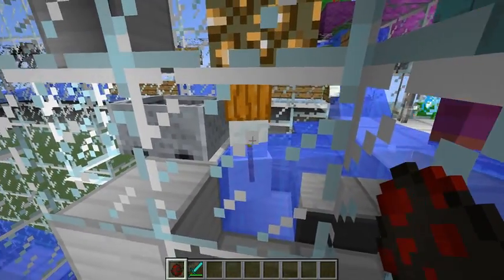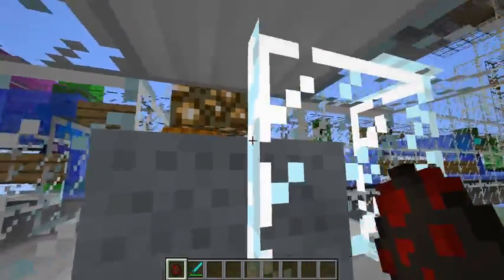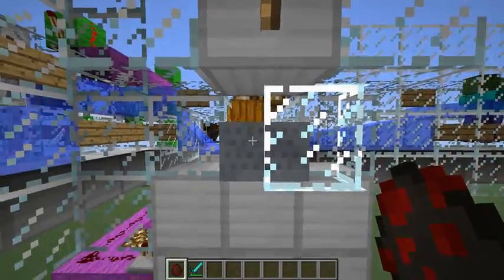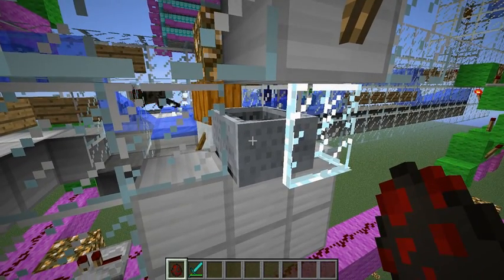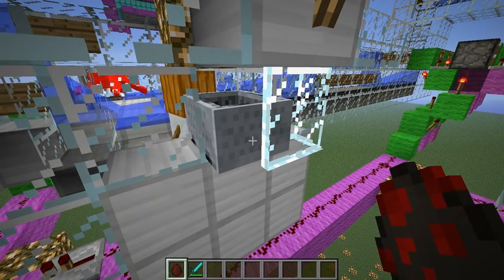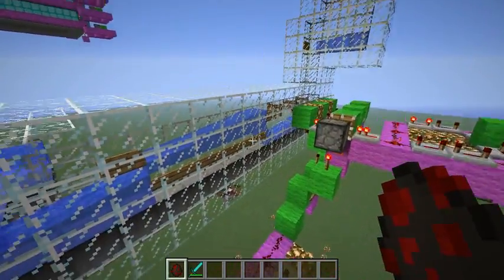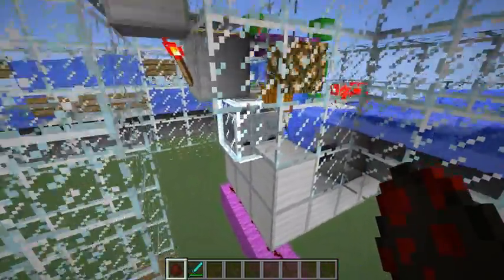If we take a good close look at this thing, I have water currents pushing the snow golem back into a corner here. On the opposite side I have a glass pane so that some of the skeleton arrows will hit the glass pane. The rest of the skeleton arrows that make it through the little gauntlet here will hit the mine cart, and the mine cart will take a little bit of damage from that. If there's enough time in between skeletons, the mine cart will sort of heal itself and it won't get destroyed.